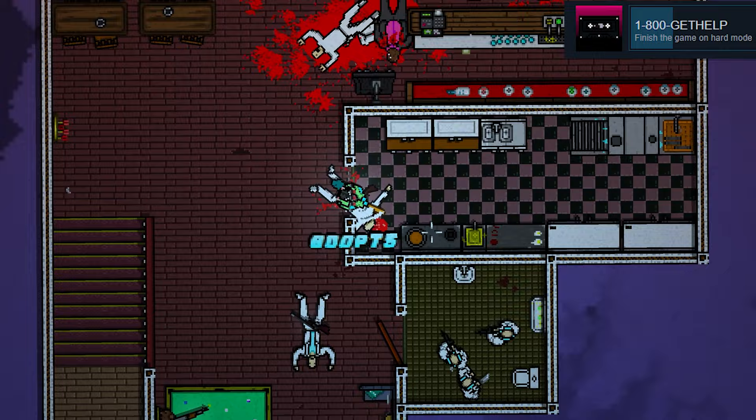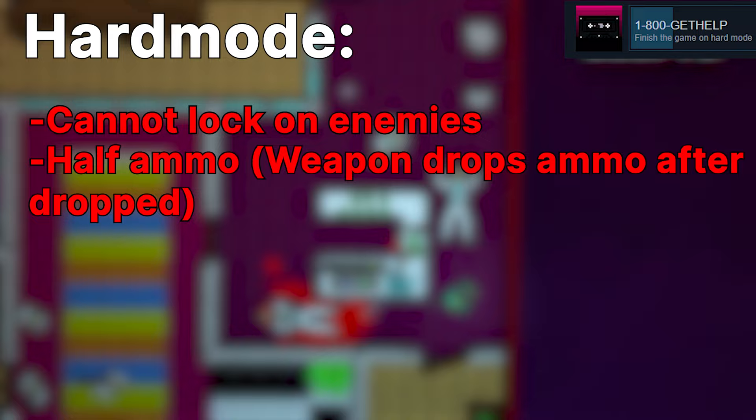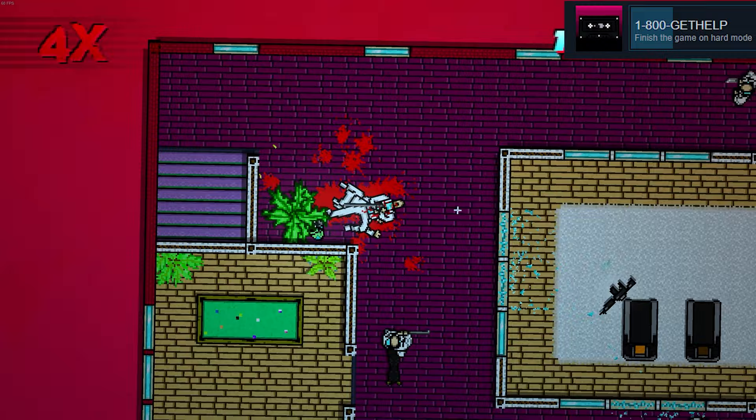1-8-0-0 Get Help: complete the game on hard mode. My only advice for hard mode is to not stress yourself out just because it takes too long. You can't lock onto enemies, there are half the bullets that the guns had on normal, and if you drop a firearm and pick it up again the gun will have, again, half of what you had before. There are more enemies on every level, and you're playing through the levels inverted, and the guns are even less accurate on hard mode. Don't try to figure out how to play the levels easier by flipping your monitor and inverting controls — just do it. I believe in you. Face the fear and do it.